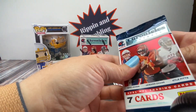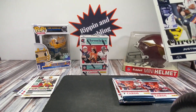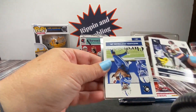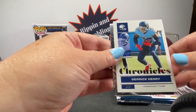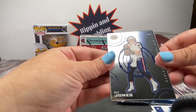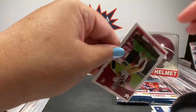For the most part you get a lot of rookies in here. Who do you think is going to be the biggest rookie sleeper? We got Justin Fields base Chronicles. I don't know with this new draft class. Oh there's a Mac Jones Dynagon — that's pretty cool. And look at this — Trey Lance!